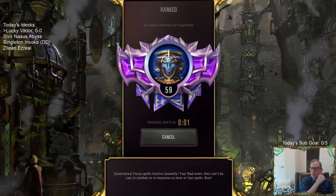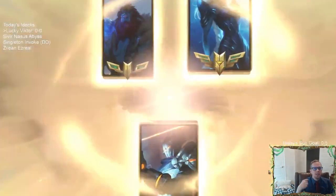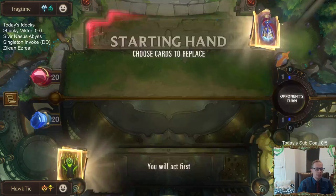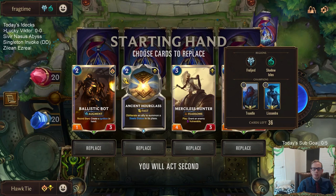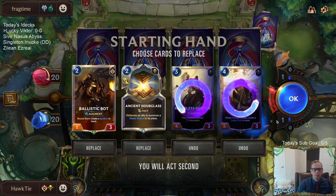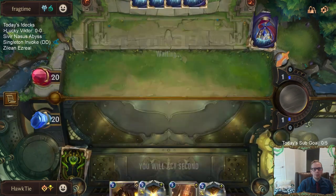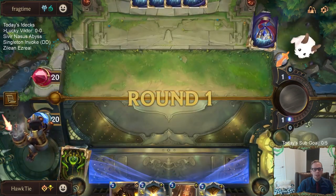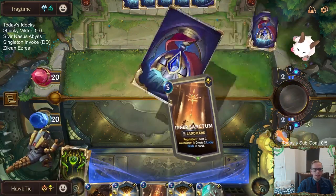This is going to be fun. If your first Victor makes a Hex Core Upgrade and then dies, and you play a second Victor, that first Hex Core Upgrade wouldn't affect it. But you'd get the Augment on both of them. We're facing Trundle Lissandra Gross Watcher. I don't know if we have too many ways to stop the Watcher. I'm mulliganing these because I want to find Victor.